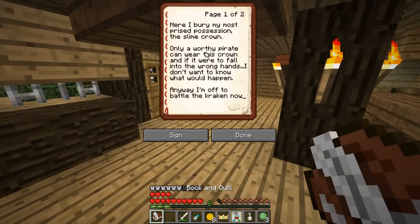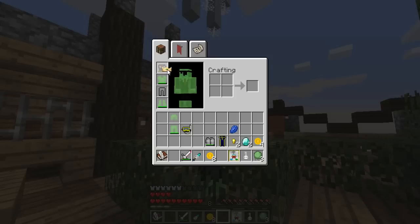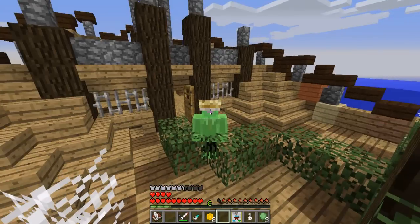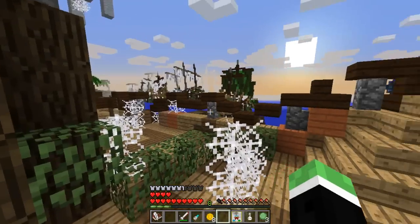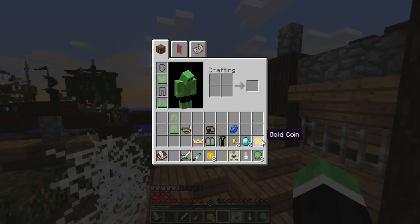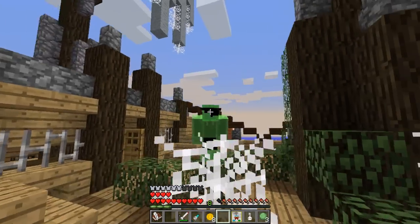Let's read what it says: 'Here I bury my most prized possession, the slime crown. Only a worthy pirate can wear this crown, and if it were to fall into the wrong hands, I don't know what would happen. Anyway, I'm off to battle the Kraken now. Captain Slimebeard.' What an absolute legend! Can we put the green crown on? Yes, we can — that means that we are a worthy pirate, although it covers up our eyes a little bit. I'm going to keep that in a safe place, put it in my own special chest, or maybe bury it again so no one can ever find it. I'm going to keep my eye patch on and we are going to continue to be pirates.